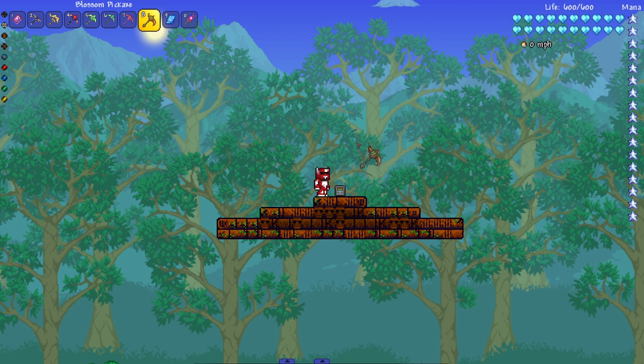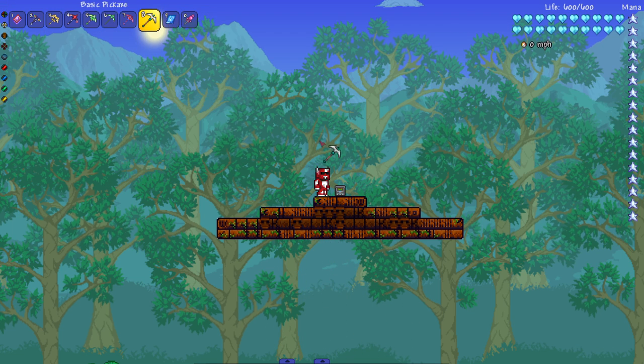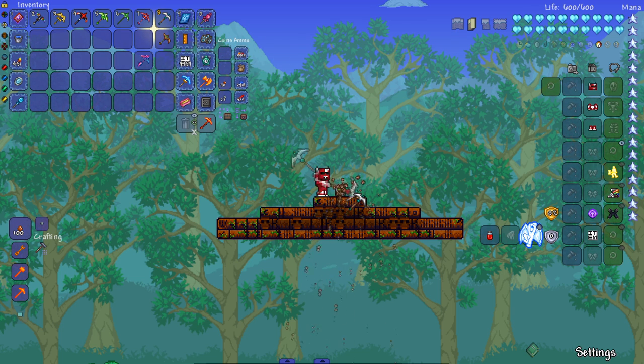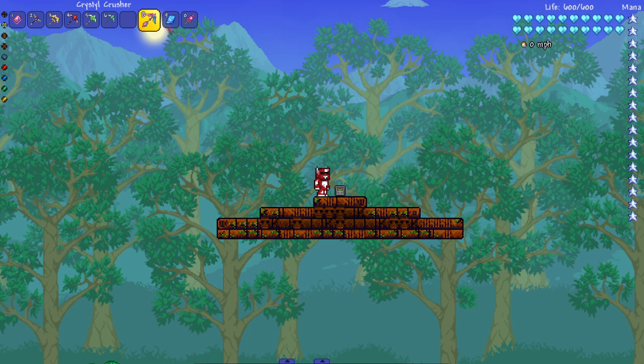The Gallant and the Blossom pickaxe — two very strong pickaxes from the Calamity mod — nothing from both of them. Okay, let's see the basic pickaxe. This thing is used more for killing things than mining — it does like 200,000 damage — but it can't break this block.